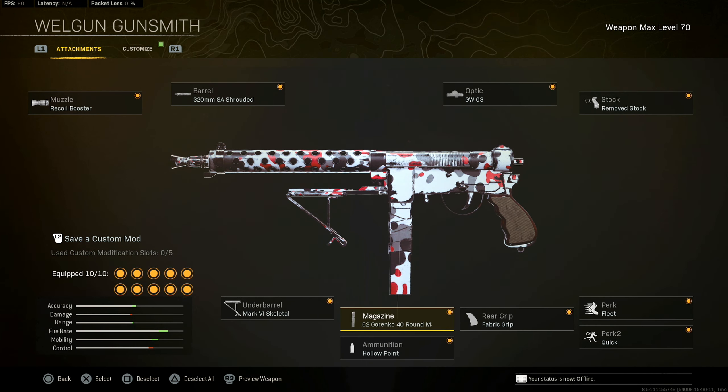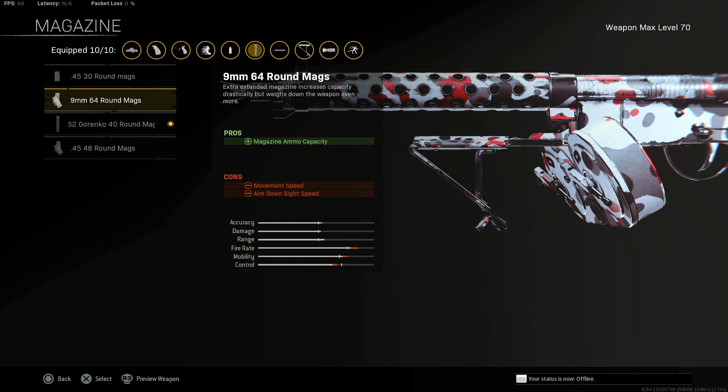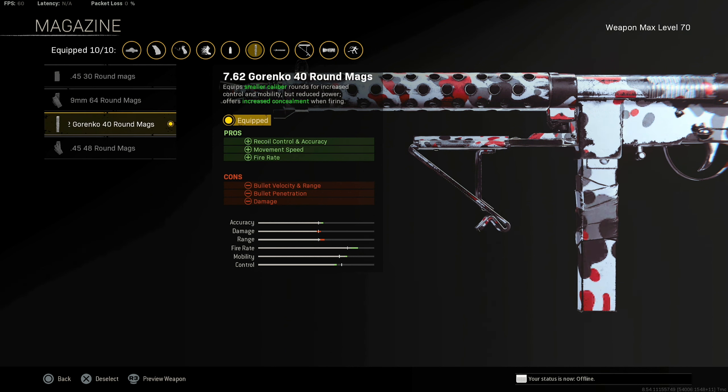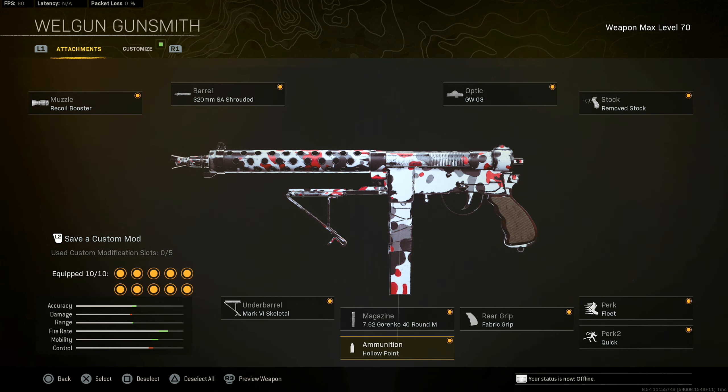For the mags, the 40 round Grenco mags are going to be the better option. I have used the 64 round — you do get a faster TTK and all that — but the ADS is just way too slow, in my opinion, to justify those mags. So I go for the lesser round mags, though both are really good options. Then Hollow Point and the Skeletal underbarrel.